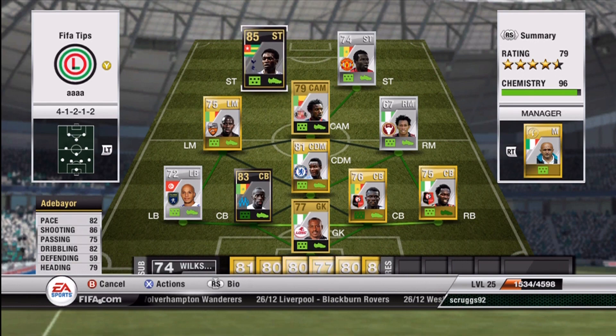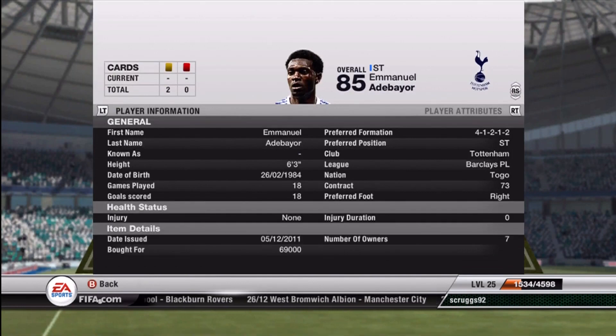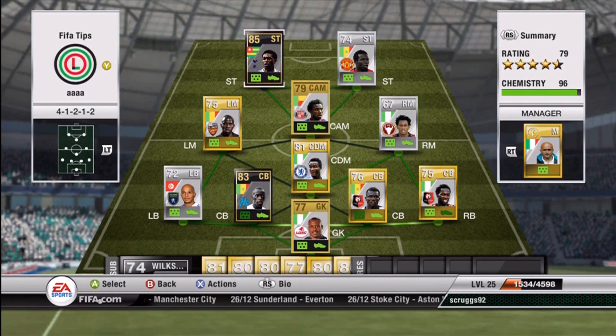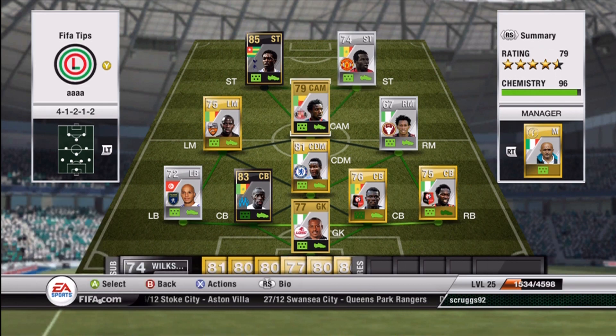The first player we have here is Inform Adebayor, and he is pretty amazing. 6'3", and I believe his pace was 82. I got him for 69,000 in the 4-1-2-1-2 formation, so that's a pretty good deal — 82 pace for a 6'3" player, that's pretty great. And then Dayuf — I believe that's how you pronounce it — 82 pace, silver player from Manchester United.